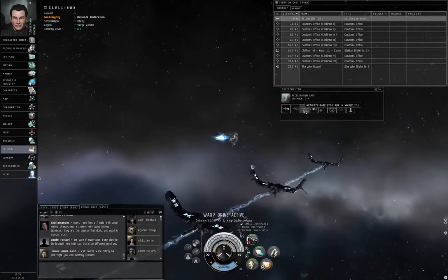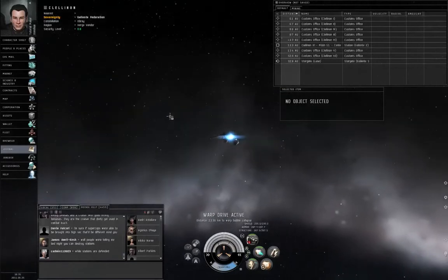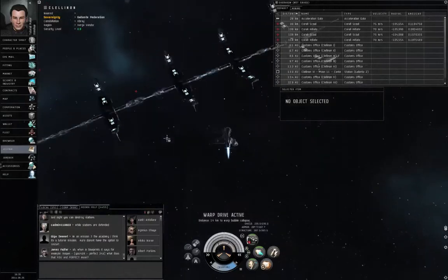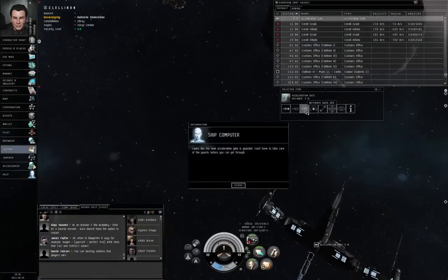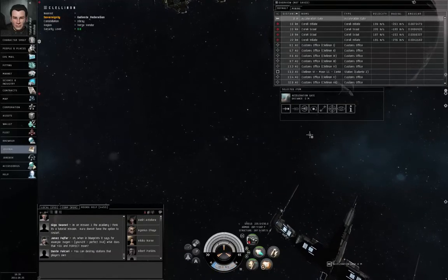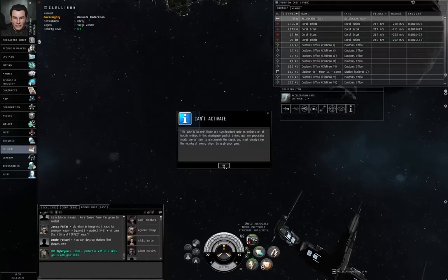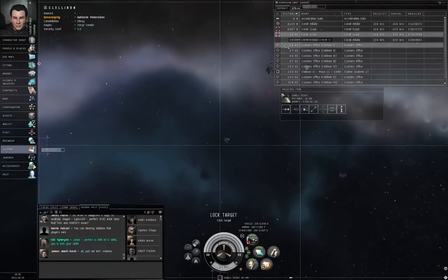Here's the next acceleration gate. Left-click the gate. Looks like the next acceleration gate is guarded — you need to take care of the guards before we get through. Try to activate the gate anyway. Cannot activate: there are synchronized gates, scramblers, and all hostile entities. Right, this is guarded. Lock up everything.